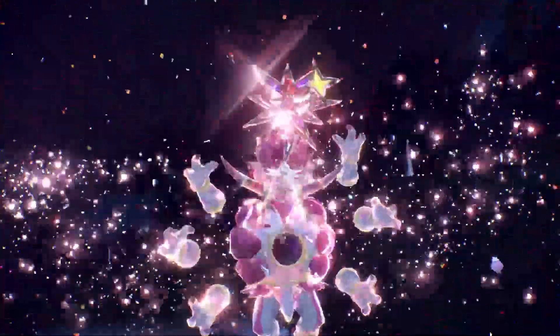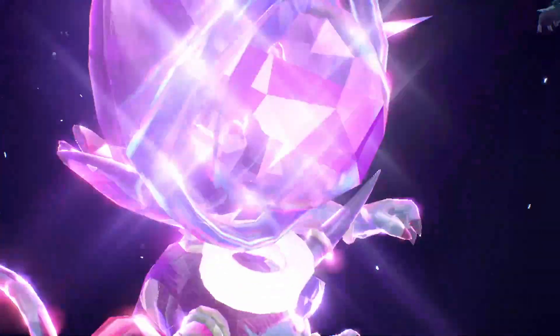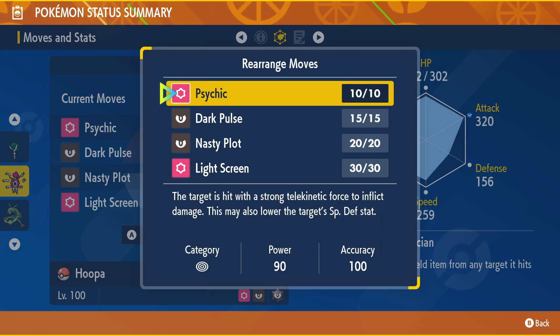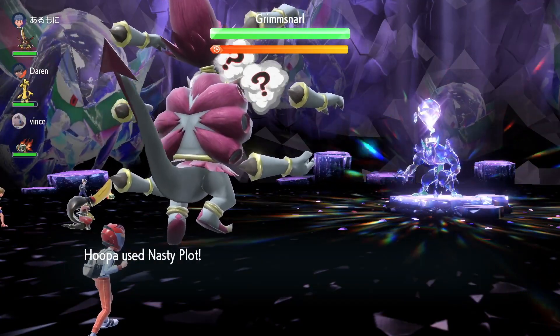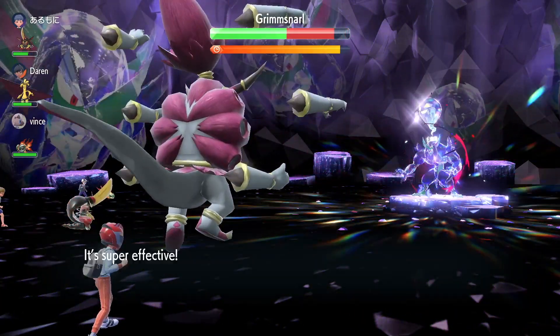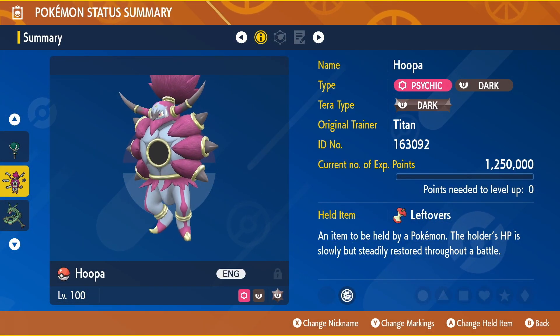Hoopa Unbound has the highest base special attack stat, and is tied for second highest base attack stat with Palafin Hero Form and Slaking. It is really up to you on how you want to EV train Hoopa, but I maxed my special attack and speed with a nature that benefits special attack. Dark attacks are super effective against psychic and ghost, and psychic attacks are super effective against fighting and poison. I recommend teaching Hoopa Unbound Light Screen in case you need to put up some defense in your raid, and then use Nasty Plot to increase its special attack. From there, its best dark special attack is Dark Pulse, and its best psychic attack is Psychic — just use these moves again and again with your stat boost and you'll be in a very solid spot.